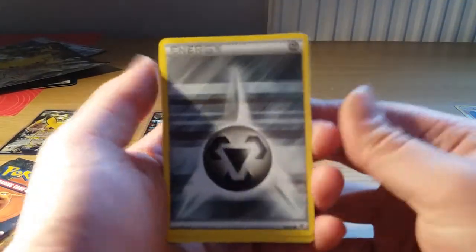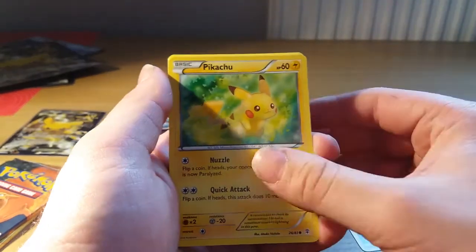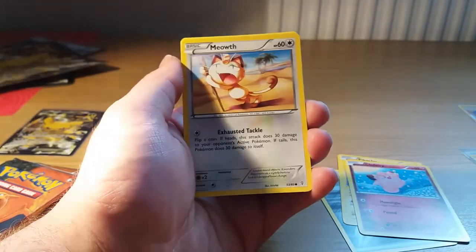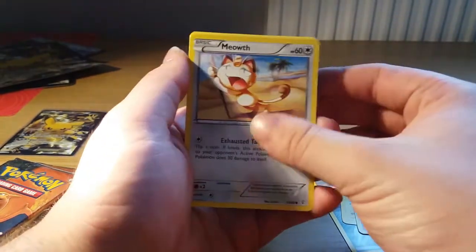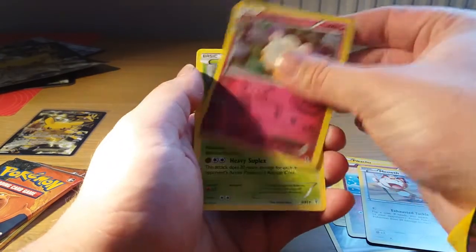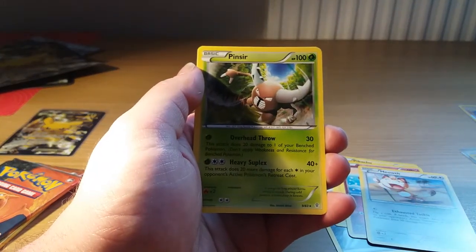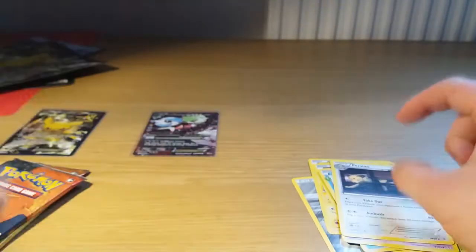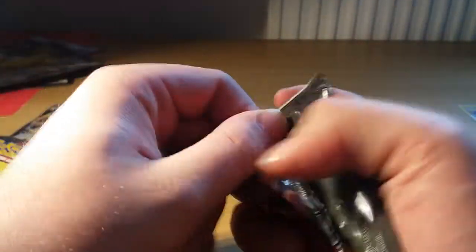We start off with a Steel Energy, a Pikachu, a Clefairy, a Meowth, a Graveler Reverse, a Swirlex Holo, and a Pinsir regular rare. We also get a Snow Runt, a Golbat, and a Persian. Let's go — another tough pack.